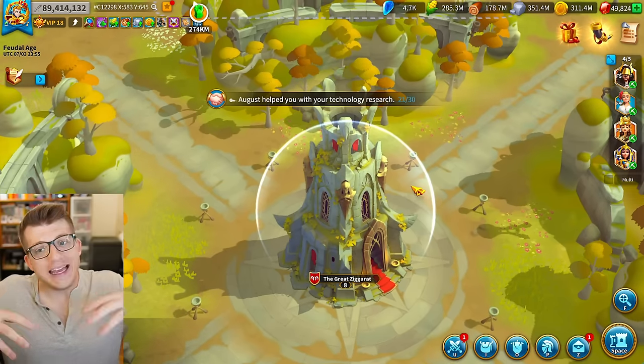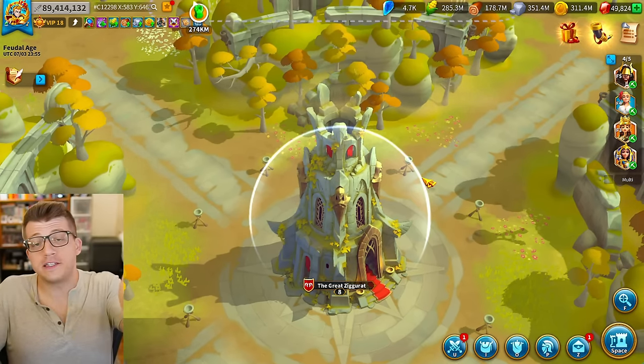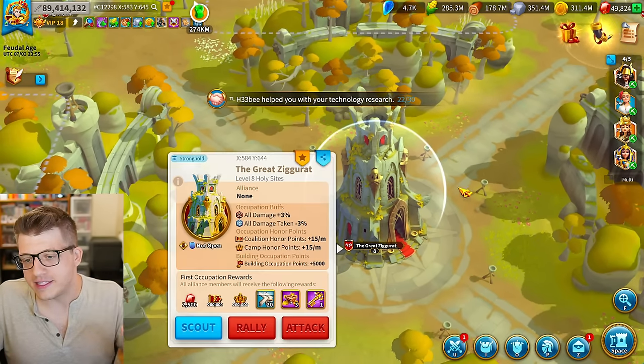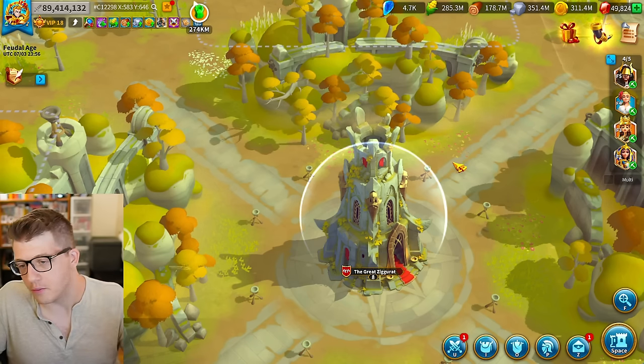I think the design of the great zig looks incredible — it looks imposing, a little bit ancient, a little bit badass. If you recall from the videos where we covered the new graphics in the home kingdom, you'll know that this great ziggurat does look different than the lost temple at the center of your home kingdom map, which I think looks really nice.